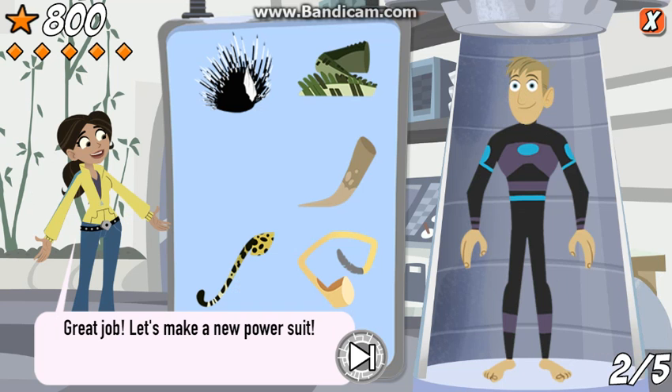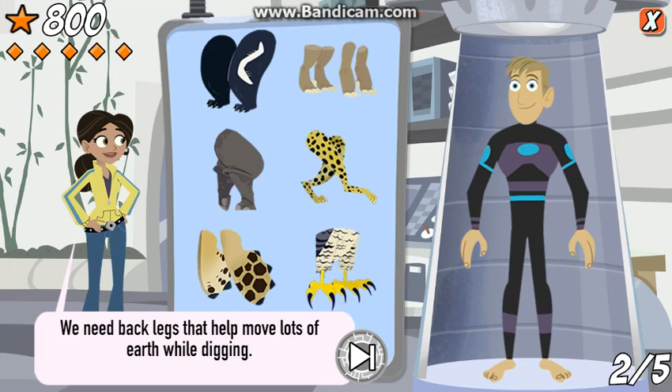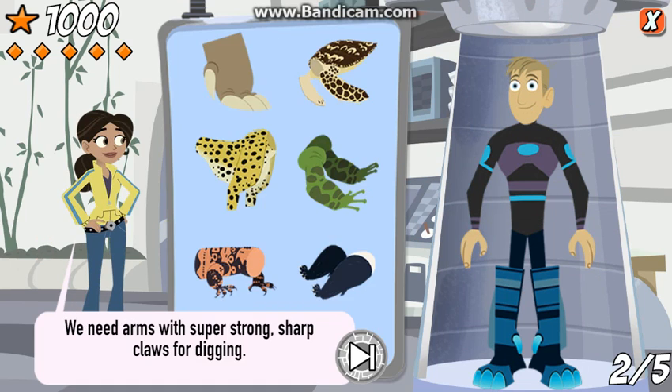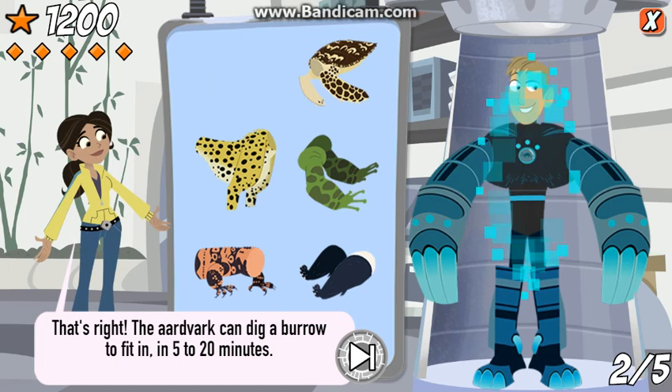Great job! Let's make a new power suit. We need back legs that help move lots of earth while digging. Nice work! The aardvark uses his hind legs to push loose soil backwards while he digs. We need arms with super strong, sharp claws for digging.